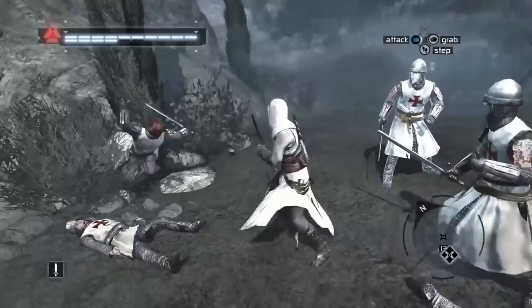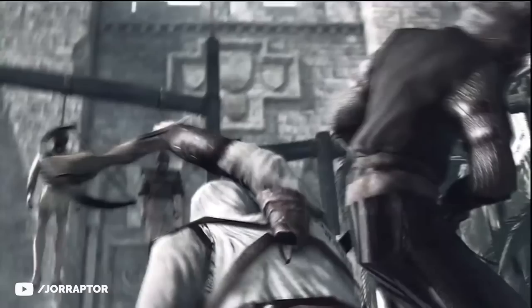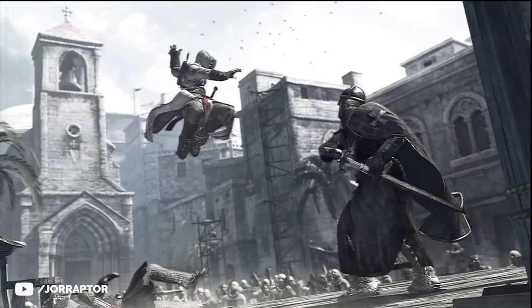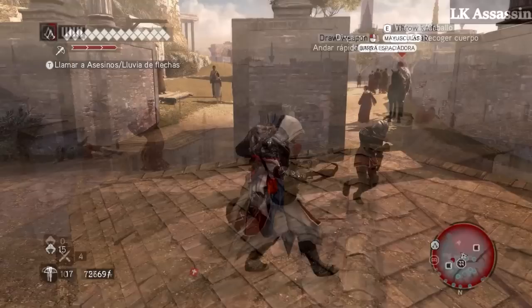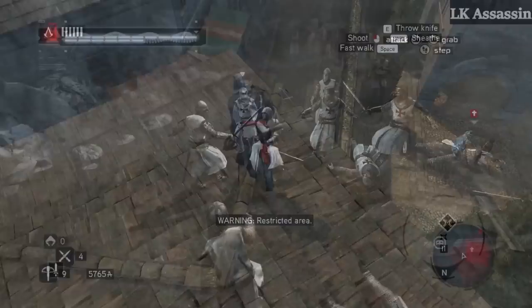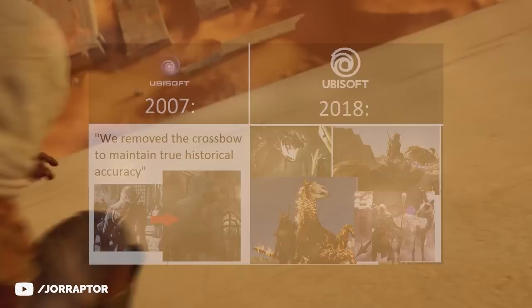It was never realistic that Altair had a crossbow to begin with, as they did not really exist during the Third Crusade in 1191. I did some quick research — it seems there were variants in China already, but the small version we see Altair use, one that didn't need to reload for a minute and could be easily put away, did not exist back then. So Ubisoft did not let us use them in the game. Some say it was cut because it was too overpowered, but crossbows did appear in later games when they made sense for the setting. So yes, 15 years ago Ubisoft did remove the crossbow because of historical accuracy.